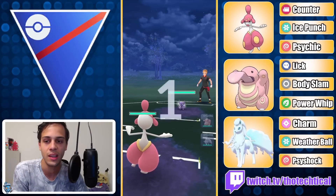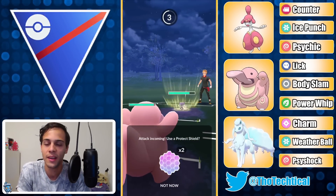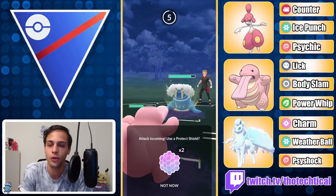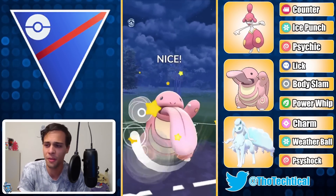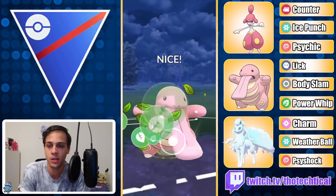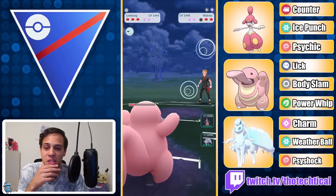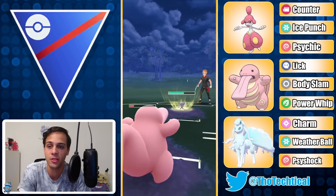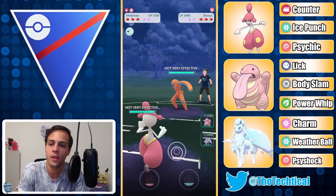Another Sableye lead — bring in Lickitung. No Counter, no Steel type — wow, another team that disrespects Charm. Walrein comes in — I go for the bait with Body Slam and I don't think they respect it. I feel the bait but they allow me to get to the Power Whip, which is huge. I don't think they were expecting the whip and they let it go, putting them in one-lick range so they don't even get off their move. I switch Alolan Ninetales into the Sableye and it's all over — they concede the match.